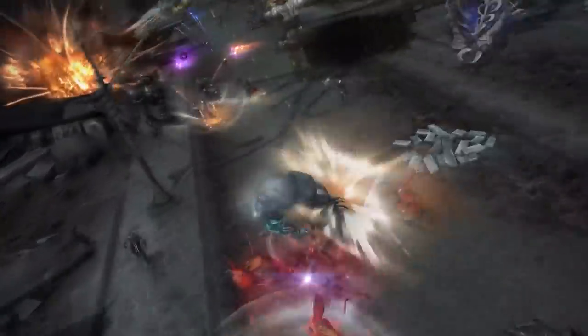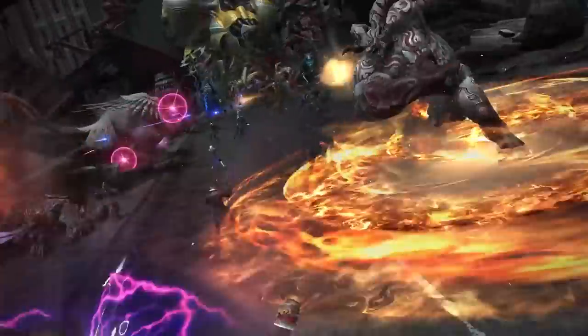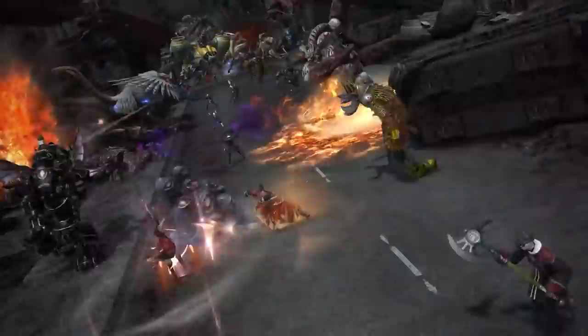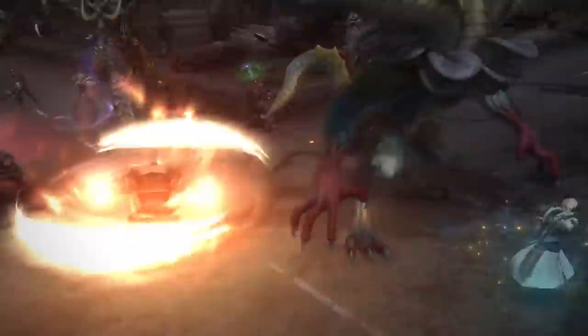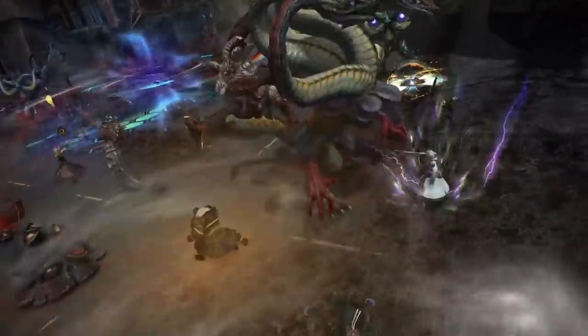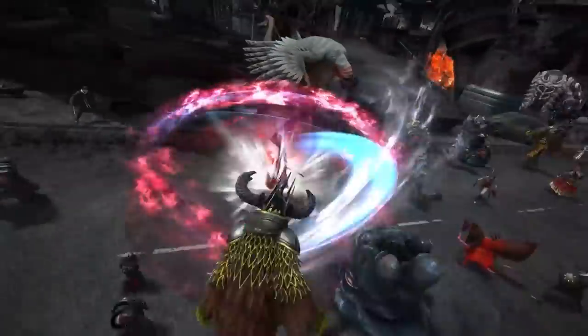At 2 minutes 26 seconds in we can see the Sage attack with purple orbs. At 2 minutes 30 seconds we can see the Warrior unleash some kind of powerful DPS ability. At 2 minutes 32 seconds in we can see the Samurai do some kind of multi-slash finisher.